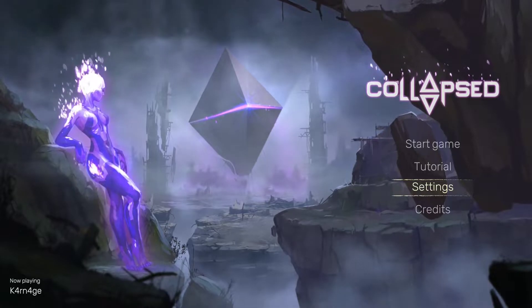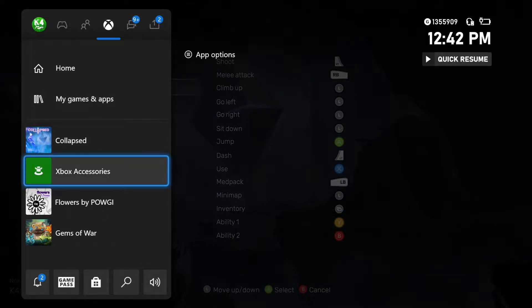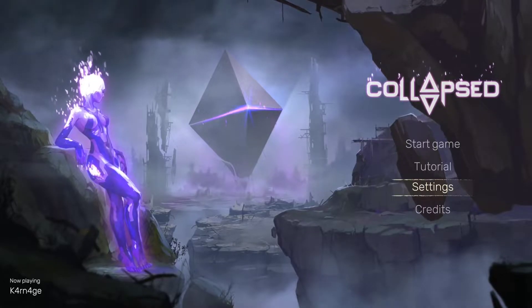I wish the game let you remap buttons manually. There is a controls section you can see, but they don't let you remap buttons in-game — you have to use the accessories app in the Xbox settings. It's not a big deal, but it could benefit from that because if you want to jump and aim at the same time, you can't take your finger off A and use the right stick simultaneously. In twin stick platformers I always like jumping with left trigger or left bumper. Hopefully the developers can let you remap all the buttons in the game.